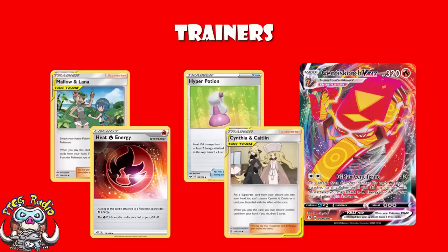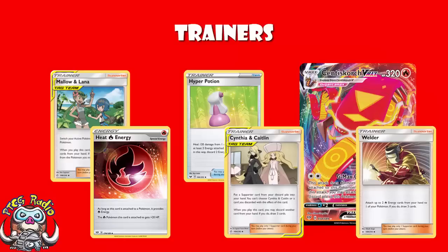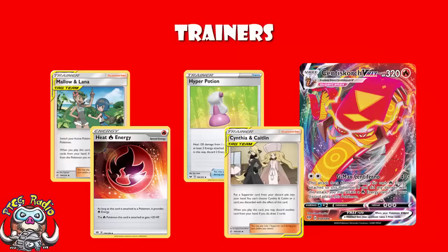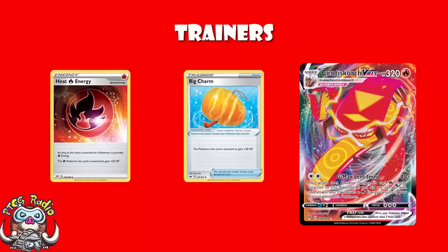You've also got a copy of Cynthia and Caitlyn, which lets you draw three cards and recover a supporter from your discard pile. The theory is: you're obviously playing four Welder, and there are many turns where you need Welder to attach energy. But on turns where you don't have to use Welder, you should have a Mallow and Lana in hand ready to go. We also play one copy of Big Charm, which gives you an extra 30 HP. Centrescorch VMAX already has 320 HP — stack that with Heat Fire Energy and Big Charm, and you're building a Centrescorch that ain't getting KO'd.